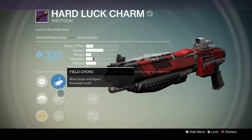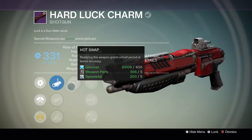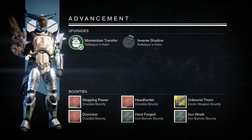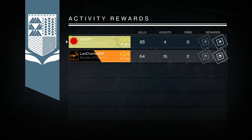This time I ended up getting a legendary shotgun called the Hard Luck Charm — I believe that's the crucible shotgun that the vendor at the Tower sells. The shotgun's not bad, but there are better shotguns in the game right now like the Matador, Party Crasher, or Judgment, stuff like that. So I'm probably not gonna use this one.